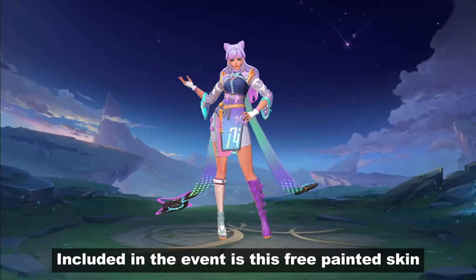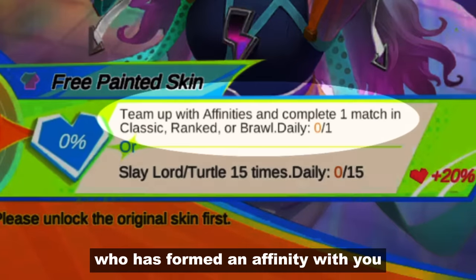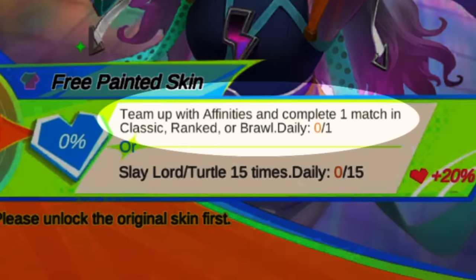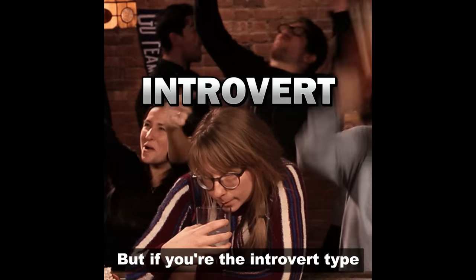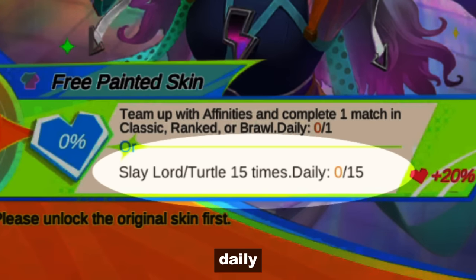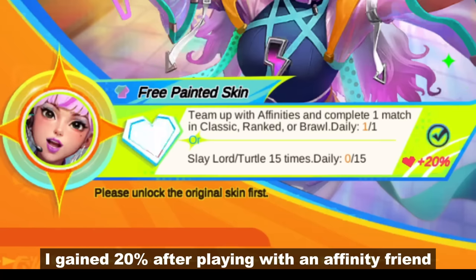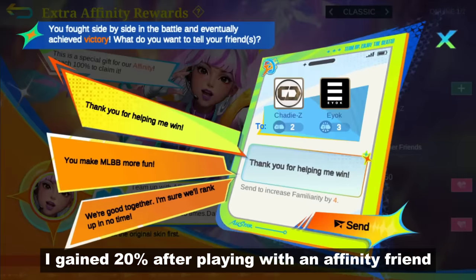Included in the event is this free painted skin. For this one, you'll need to play with a friend who has formed an affinity with you. But if you're the introvert type, you'll have to kill the lord 15 times daily. As you can see from this example, I gained 20% after playing with an affinity friend.